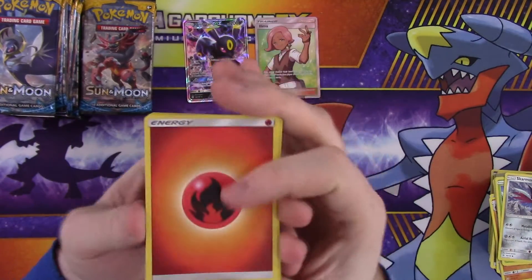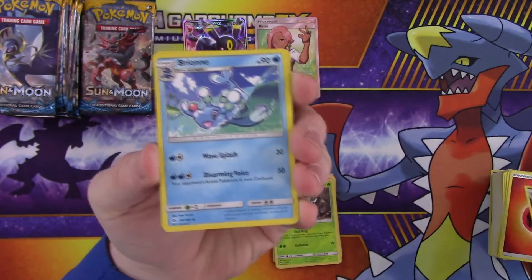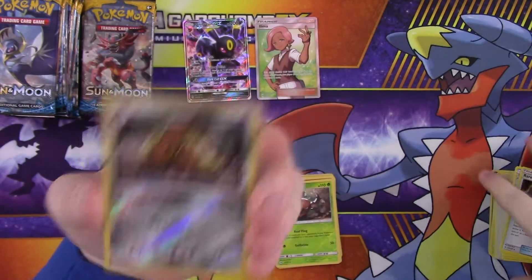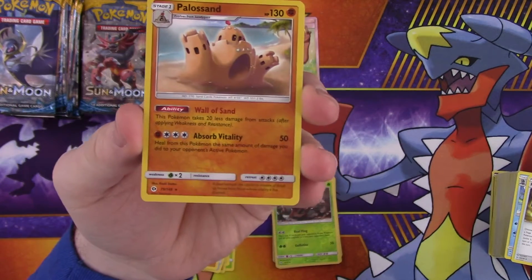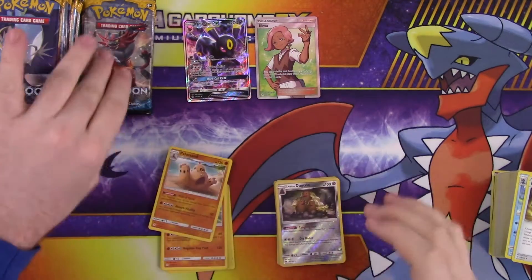Fighter energy, Alolan Persian, Brionne — that one card I probably don't know how to say correctly — Rare Candy, reverse Alolan Dugtrio — look at that hair, it's pretty great — and the rare is a Palossand. Really have no idea how to say that one.